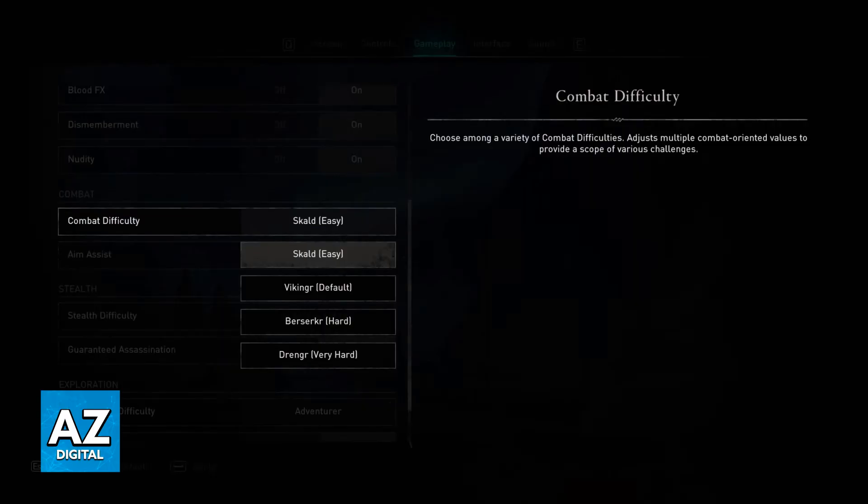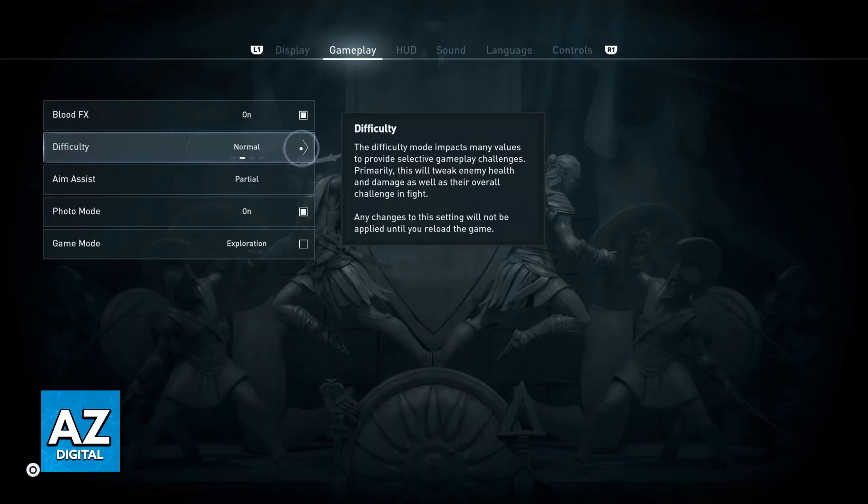If you've played other Assassin's Creed games, you might have noticed that most of them will have the option to change the difficulty on the fly, which means that even if you have an active save file, you will still be able to change and manage the difficulty on any of them.